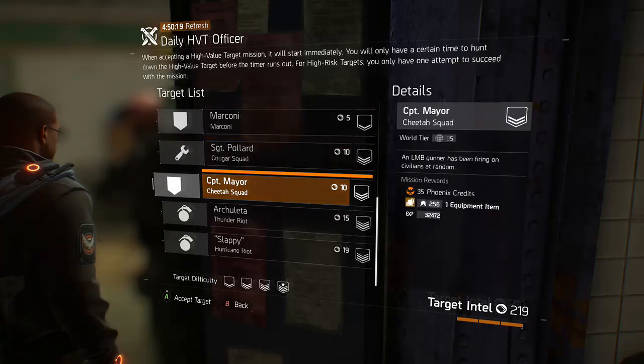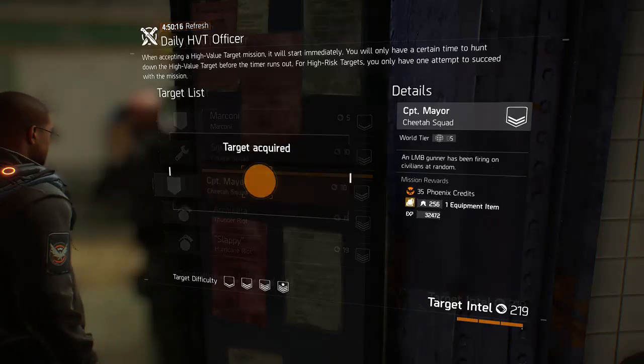The one I'm gonna do is search Captain Mayor and LMB. Go for it, Agent. You take care out there, you hear? Agent, let's talk.